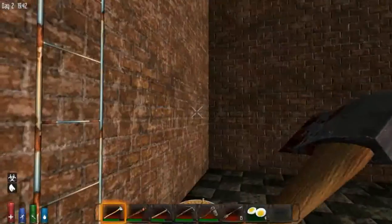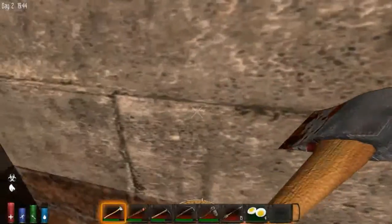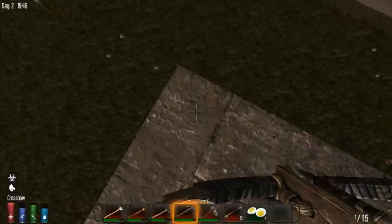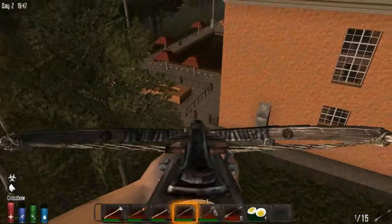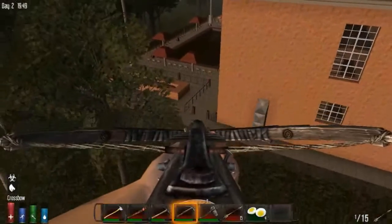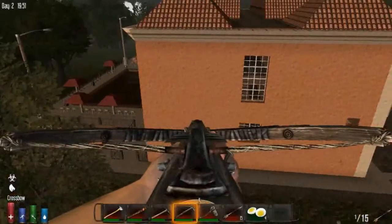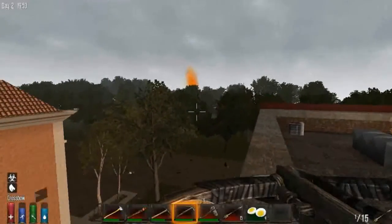I'll get up on the roof and see if we can see the pool zombies - might be able to take some pot shots at them. Don't fall off the roof please. Can we see zombies in the pool? They might be burrowing right underneath. They could actually be digging a tunnel over here, which would be hilarious. Oh, there's a supply crate over in the distance too.